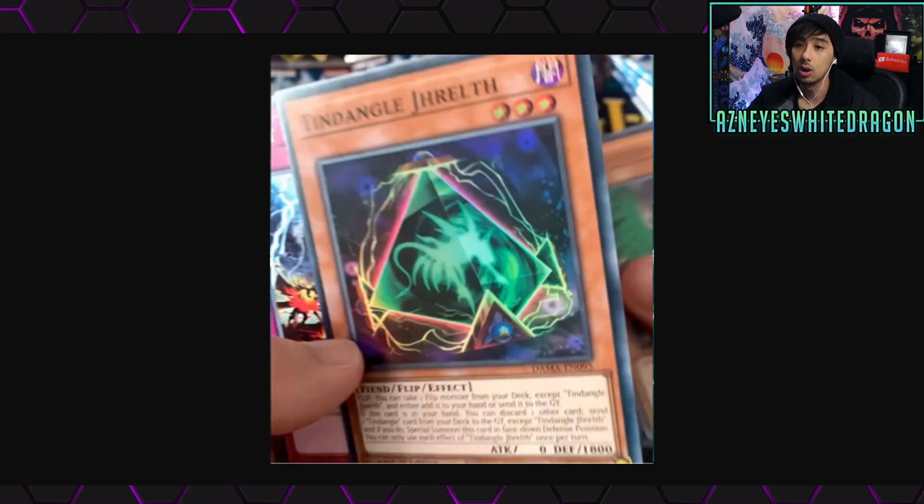We have Tendangle Dreth. Flip: you can take one flip monster from your deck except Tendangle Dreth and either add it to your hand or send it to the graveyard. If this card is in your hand, you can discard one other card to send one Tendangle card from your deck to the graveyard except Tendangle Dreth, and if you do, special summon this card face-down in defense position. You can only use each effect of Tendangle Dreth once per turn — definitely an interesting card.